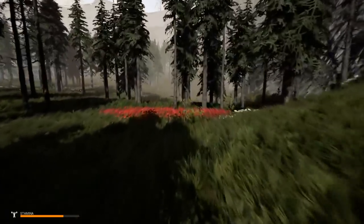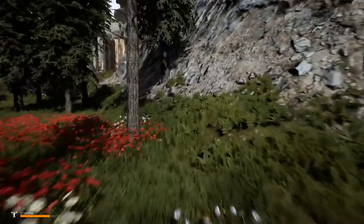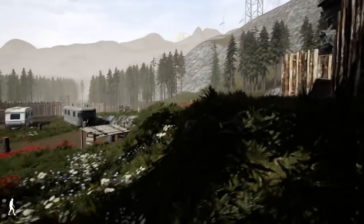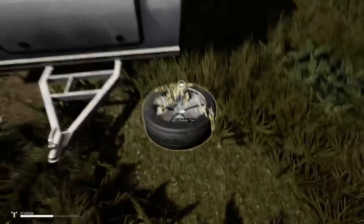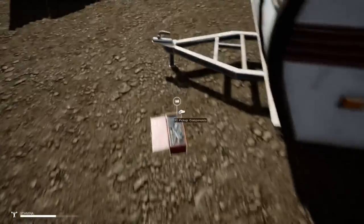I'll head this way — looks like a campsite. I'm not just going to run in blindly because the zombies do a lot of damage in this game. When I was doing my test run I went to a farmhouse just to learn the game a bit, and I got into a fist fight with one zombie and by the end of it I was literally on one HP. Then another zombie runner hit me once and I died!